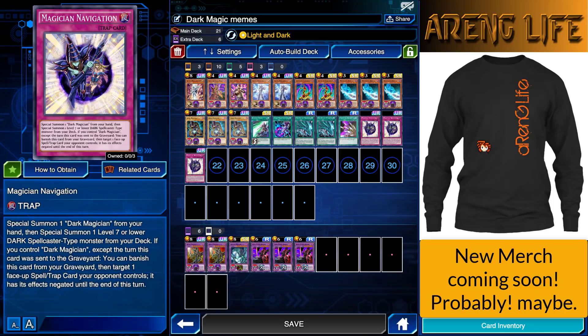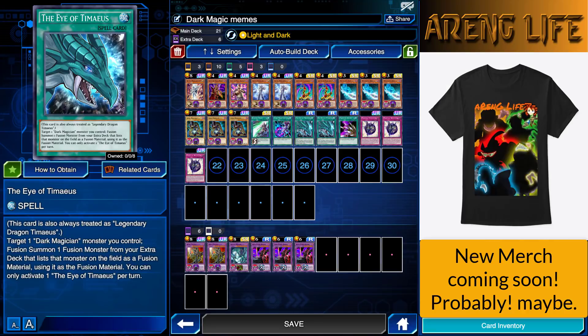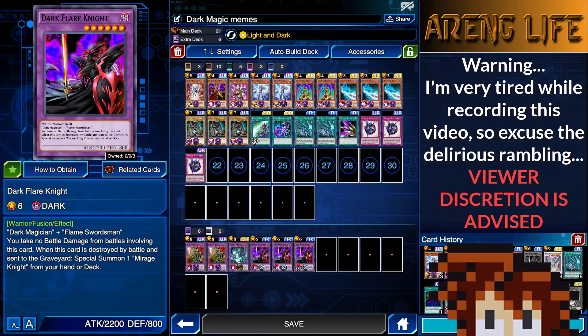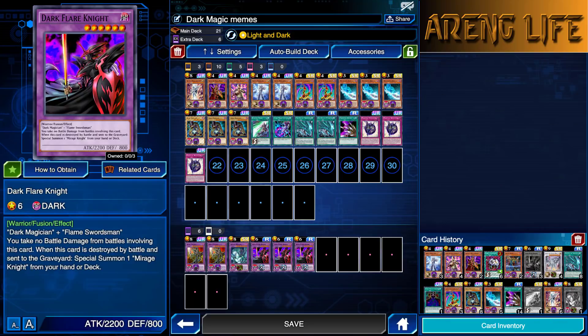I wanted to add a few new cards to this deck. One of them was definitely the Eye of Tamias. I think this card is spicy. The only thing is I only got one copy of Amulet Dragon, but then I found out this can be used to summon any card that lists Dark Magician. So you can actually go for any of these fusions. I literally have these in the deck just to fill out the extra deck, just to make it seem like I'm running some other stuff.